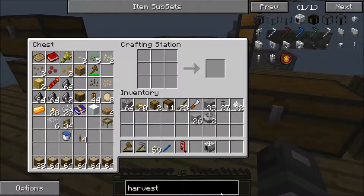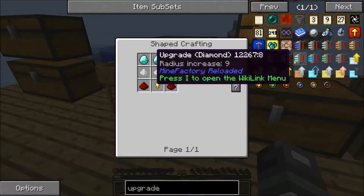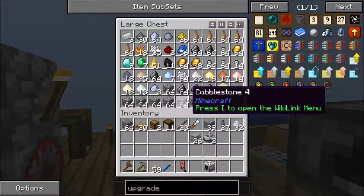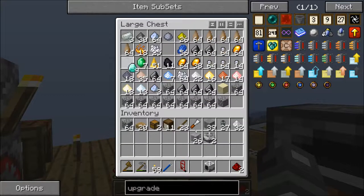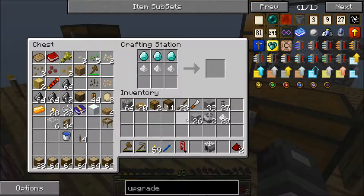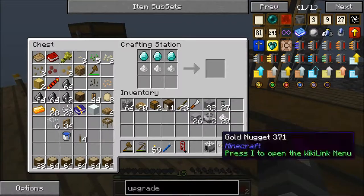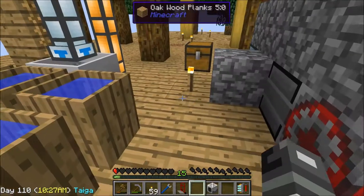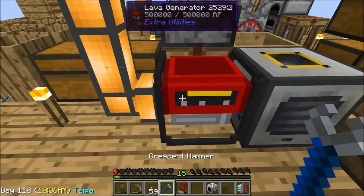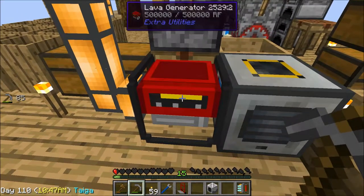Harvester done! And then we want to make an upgrade to expand the range — going with the diamond upgrade: three diamonds, some raw plastic, a gold nugget, and two redstone. That's perfect because we have two redstone. Diamond upgrade — awesome! Now let's move this lava generator. Can I not pick you up? I can't pick you up — no way. Please tell me if I destroy you that you don't lose all your energy. We have infinite power — let's just wing it.